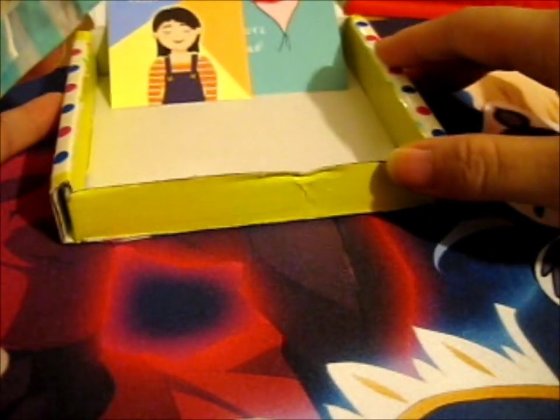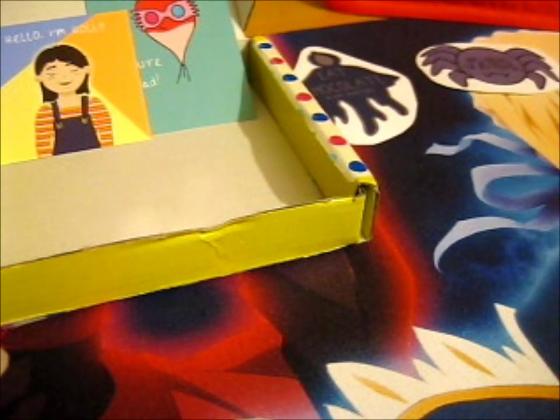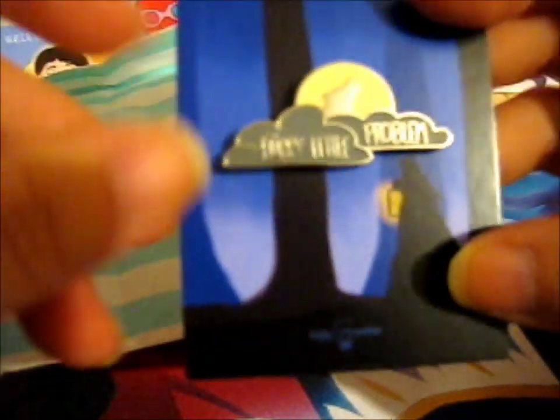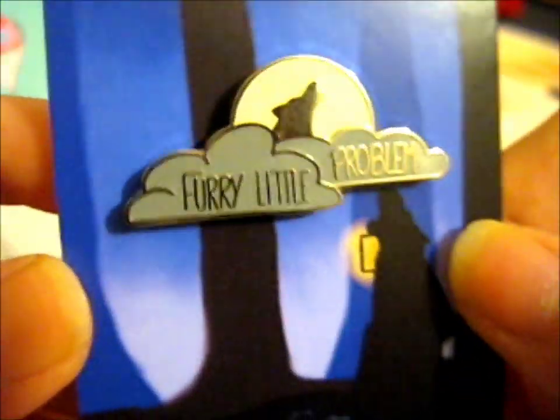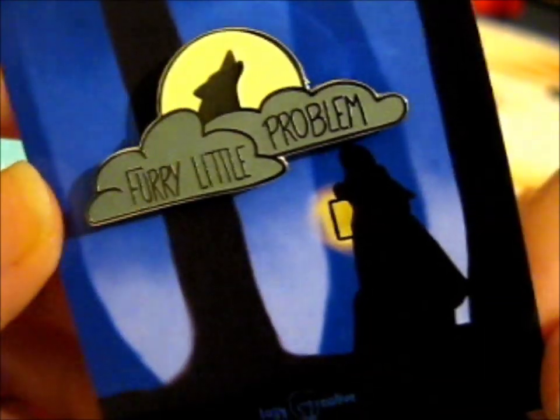Let's get to it. Put the little stickers up here. It's a really cute little rainbow washi tape there. And this is the pin — isn't it so cute? Furry little problem. This is only one pin backing thing. It's a very nice little Forbidden Forest backing card there.